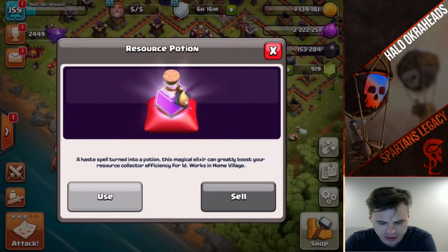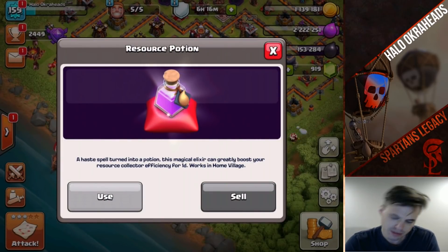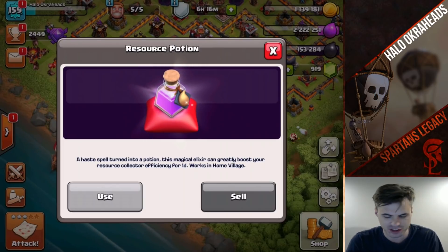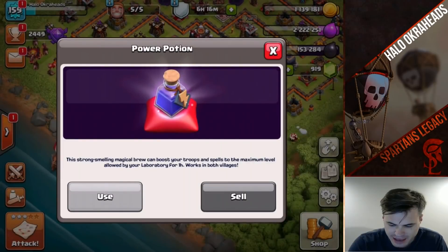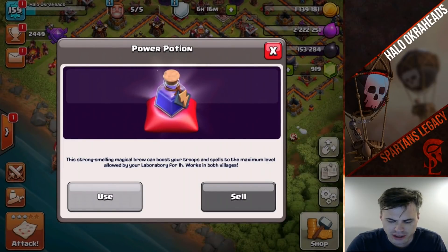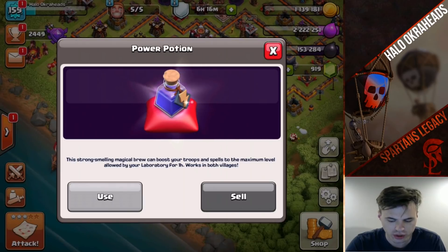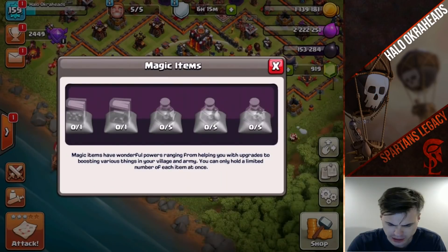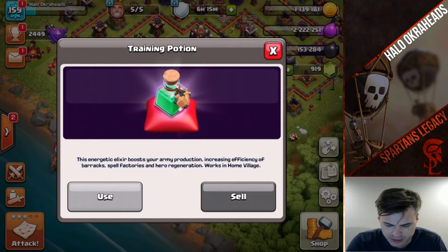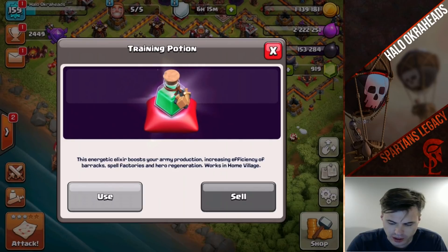I got the haste spell turned into a potion. There's also a magical elixir that greatly boosts your resource collectors — maybe you want resources instead of gems. Or there's one that boosts troops and spells to the maximum level allowed by your laboratory for one hour, which works in both villages and is powerful during war.